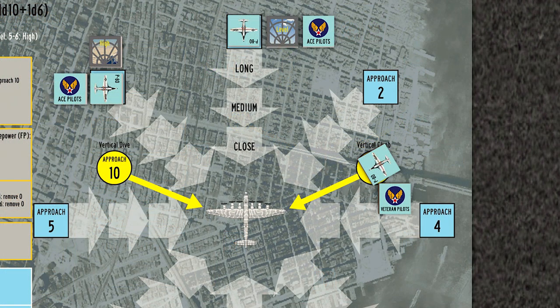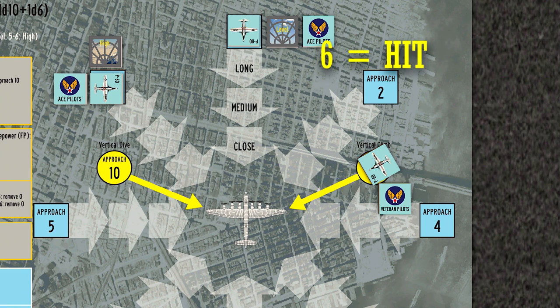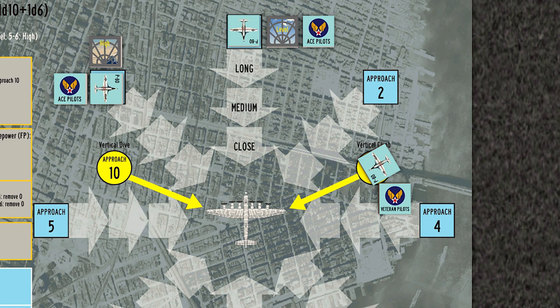Unfortunately, this puts us in a tough position. The two ace pilots will cause one extra random hit if they strike our bomber. The more serious issue is that ace pilots get a minus one modifier to any guns targeted against them. In Approaches 1 and 3, we must roll a 6 to hit, but with the ace pilot modifier we add minus one, making it a 5. Since there is no way to roll a 6, it will be impossible to hit these bandits, so there is no reason to target them. This means we are defenseless against these ace pilots and will have to hunker down and hope they are not very good shots.